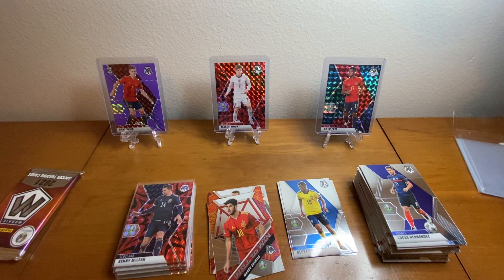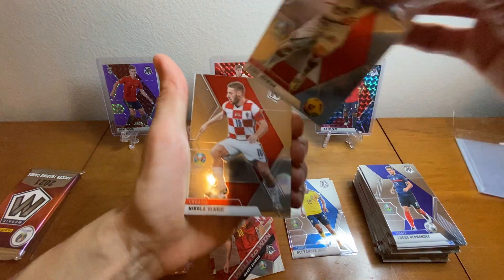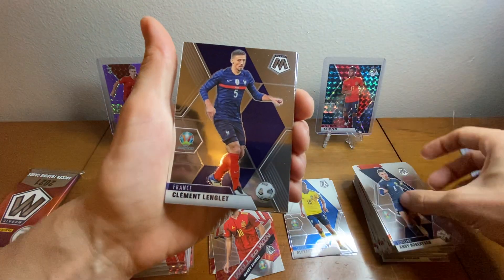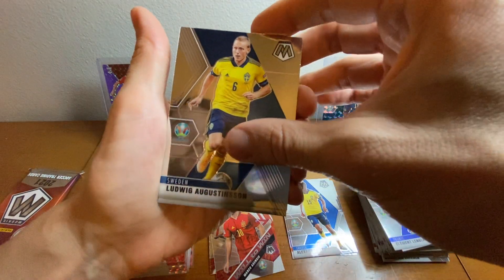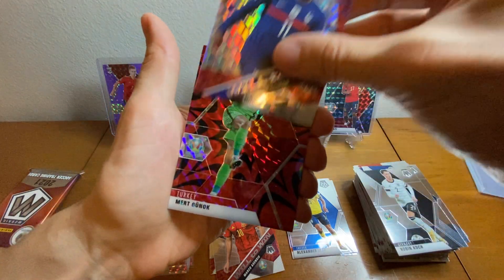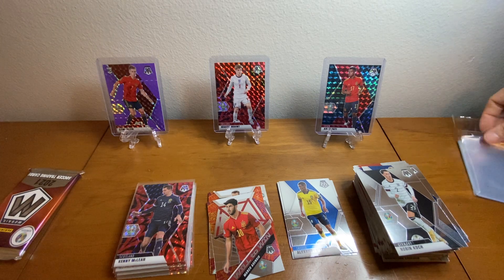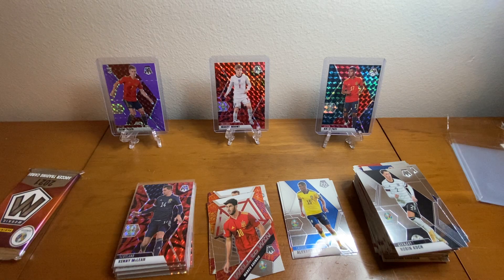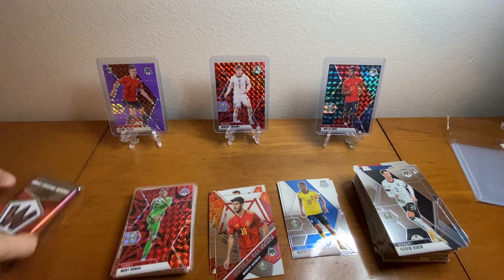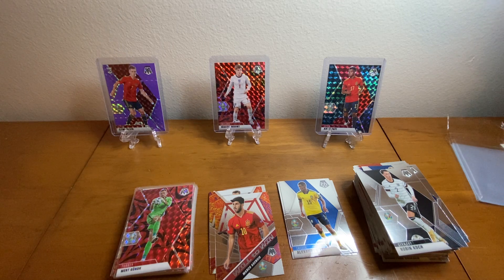Let's hit something at least decent — something to rave about. Camille with Poland, Vlasic with Croatia, Andy Robertson with Scotland, Clement with France, Ludwig with Sweden again, Ruben Koch with Germany. Will to Win Kingsley Coman. Man. It all comes down to last pack mojo maybe. This was a bust so far. I mean, with 80 cards you're bound to get some boxes like that, just kind of hoping for a little bit more.